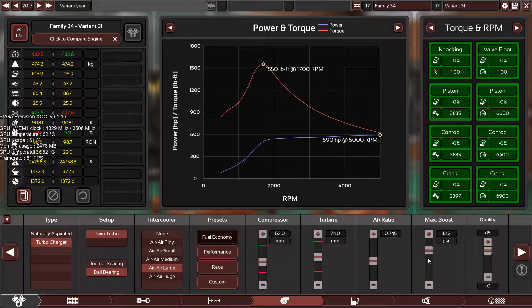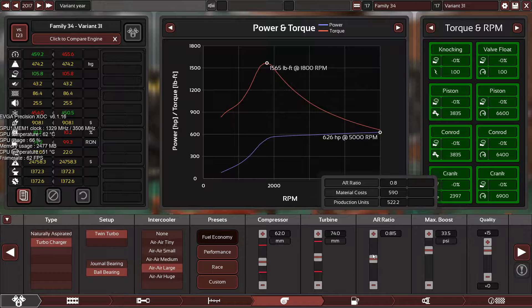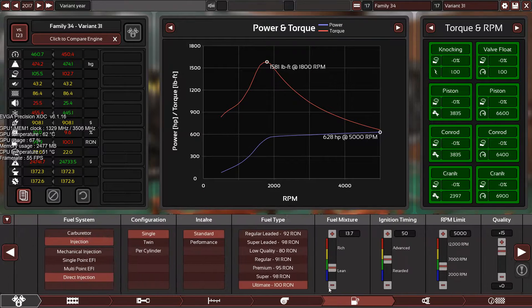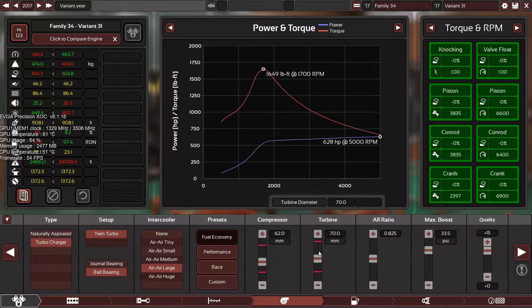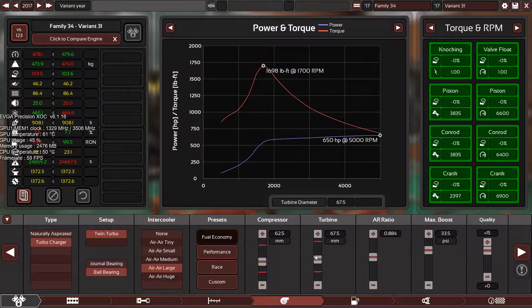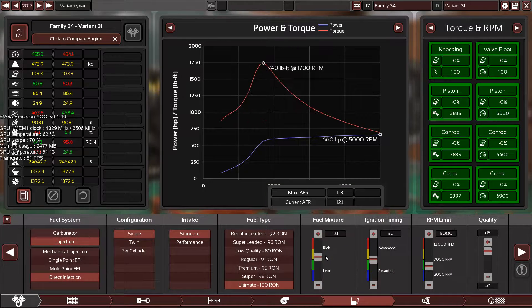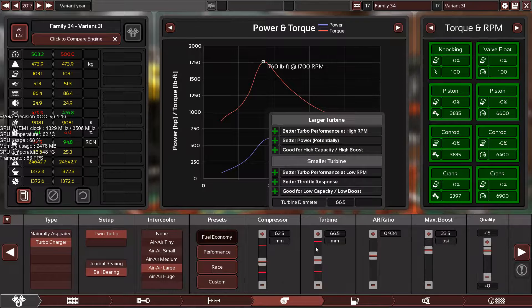A larger intercooler will push us to around 1,500 — yes, about 33 and a half. But now the engine is knocking.